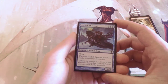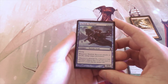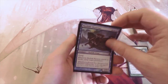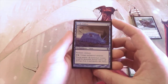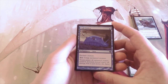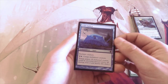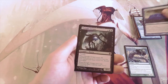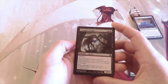Merfolk Sky Scout is two and two blue for a 2/3 with flying; when it attacks or blocks, untap target permanent — pretty good, but definitely not what I'd pick over Palaka Worm. Crab Umbra is one blue for an enchantment aura; you can pay two and a blue to untap the enchanted creature. It also has totem armor, which is decent if you're leaving up defenders and blockers, but not really my favorite.